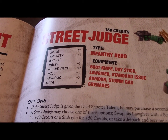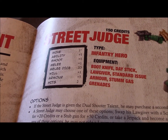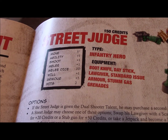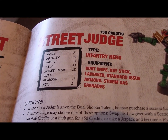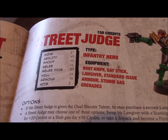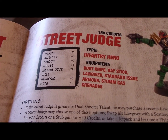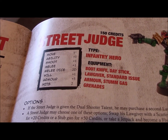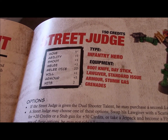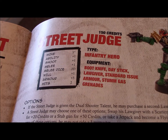Next is Will, which is used for things like psychic saves, and also for dealing with perps and lawbreakers. Street judges and other judges will try to arrest them in an opposed Will test, and if the judge wins, the perp or lawbreaker gives up due to the persuasive and intimidation power that judges possess.